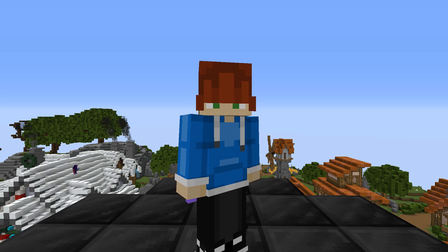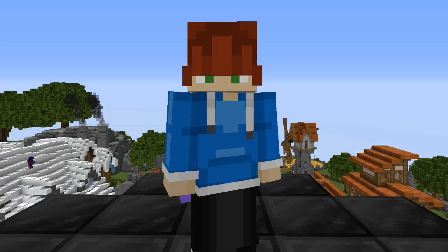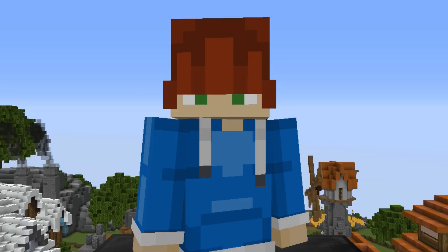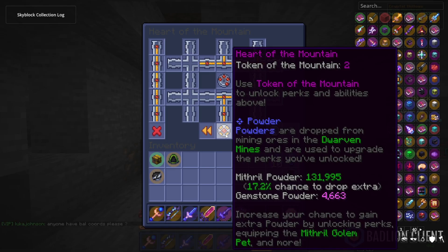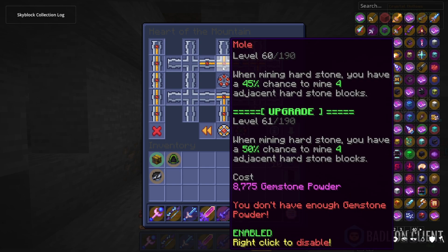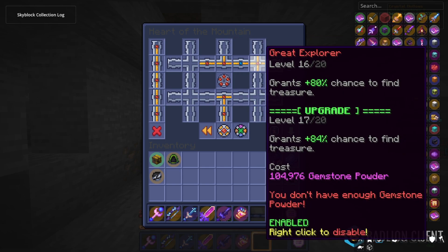Despite this, I began to absolutely no-life powder grinding. For around two weeks straight, it was all I would do. My gemstone and mithril powder began to skyrocket, which I happen to have a couple clips of. I have some mithril powder — 131,000 to be exact. Also, if you're wondering why there's such little gemstone powder, I actually have 500k of it; I've just been investing it into Mole and Great Explorer. God, I forgot how depressed I used to sound.